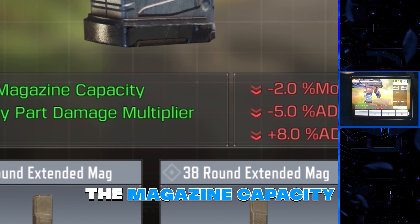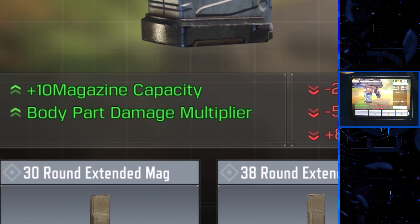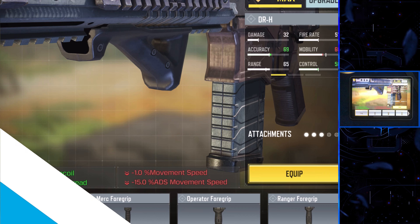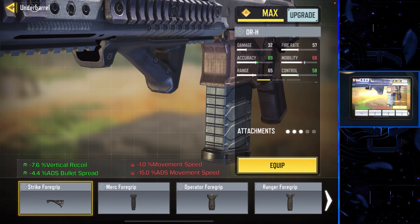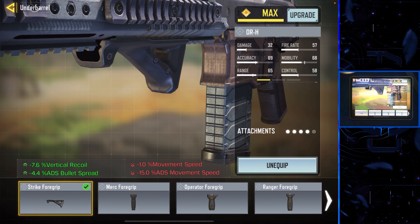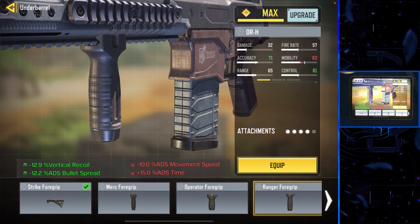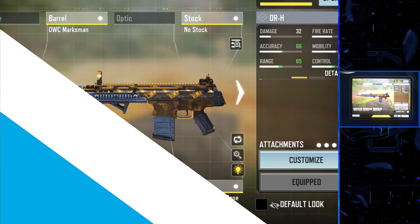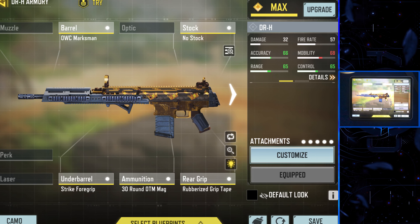The OTM mag increases the magazine capacity by 10 and it adds a damage multiplier for the body. It makes the damage insane. We have the strike ball grip to help some of the recoil that we did lose using the nose stock. I used to use the ranger, but now I use the strike because it still helps the recoil but I don't lose as much mobility. The strike is the way to go. And there is the best gunsmith loadout for the DRH.